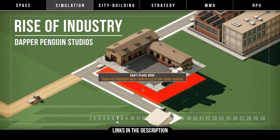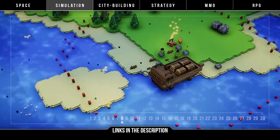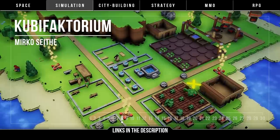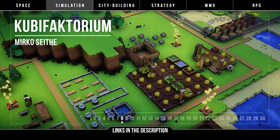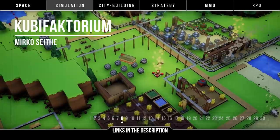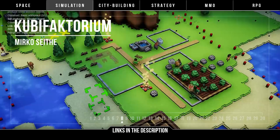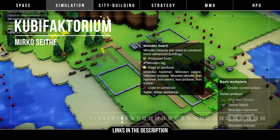Next is Kubifactorium by Mirko Zyther — colony building, automation, and transportation. Here you build and manage as you try to grow a thriving colony while exploring new lands with different biomes, exploit resources, build machinery, and set up complex production chains. The low poly visual style tends to split people's opinions. The game was Kickstarted in 2018 with 20,000 euros, so it is a smaller development, but there is a free demo you can check out. There's a lot of competition for the transport production chain type game this year, so let's continue comparing Kubifactorium with its competition.